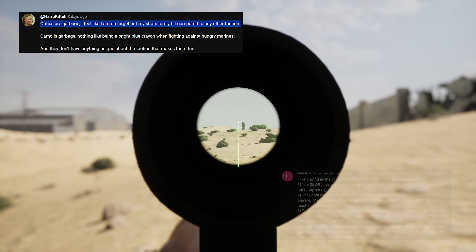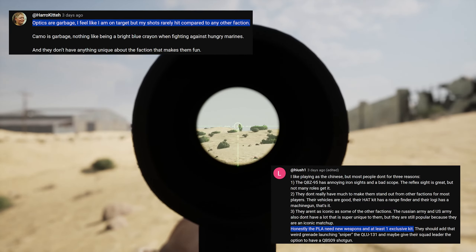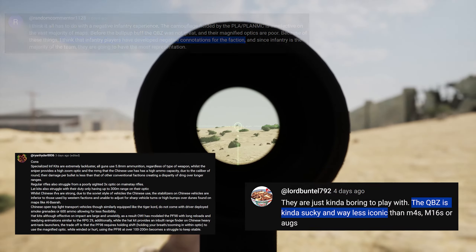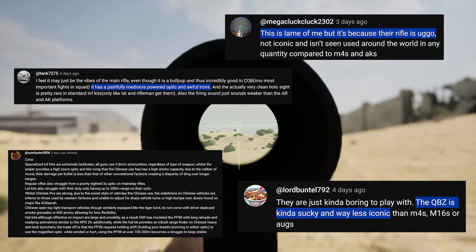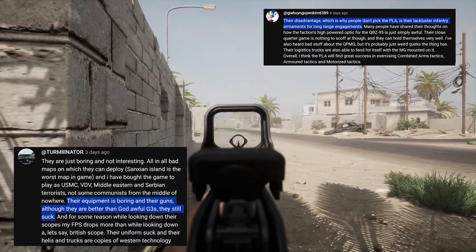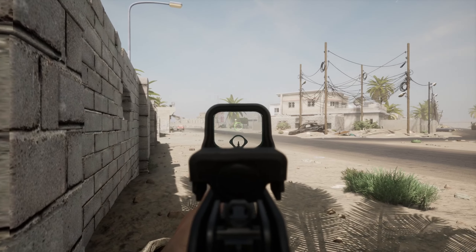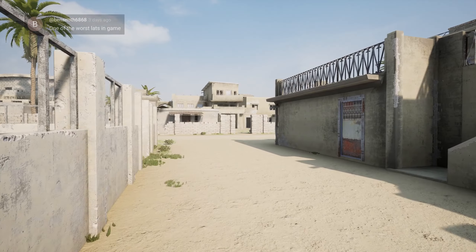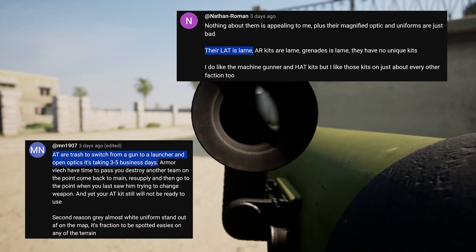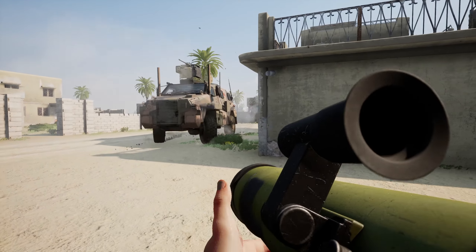Where PLA infantry begin to lose efficiency is with their suboptimal armament. Mainly, bullpup QBZ-95 rifles with clunky sight options make for questionable performance due to a combination of rate of fire and handling. While the LATS rocket launcher is notoriously slow to equip, and its simple optic is maxed out at 300 meters.